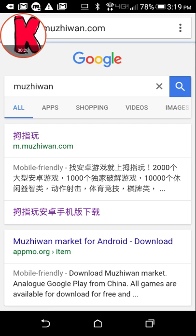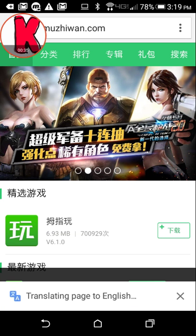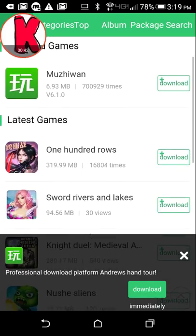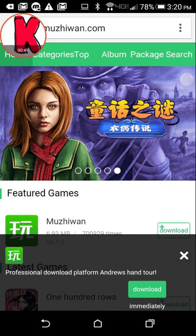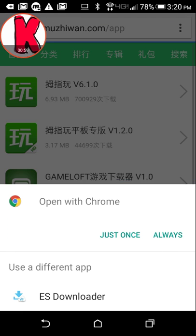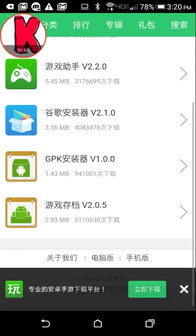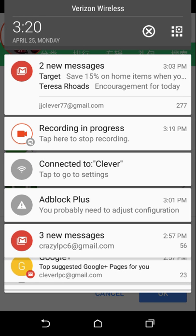You're gonna tap that — you can translate if you want. Then you have to push the download button. It'll say if this file is going to harm your device, but you can push okay and it'll start downloading. Once it's done downloading, you push the file and it'll ask you if you want to install it.